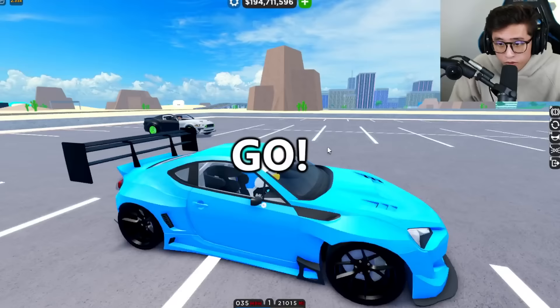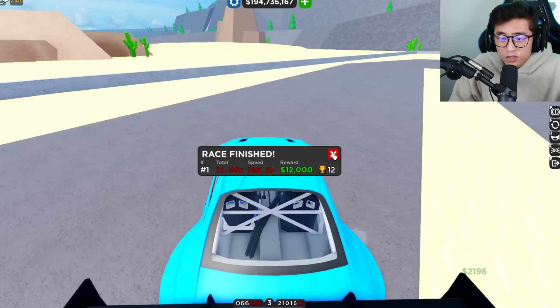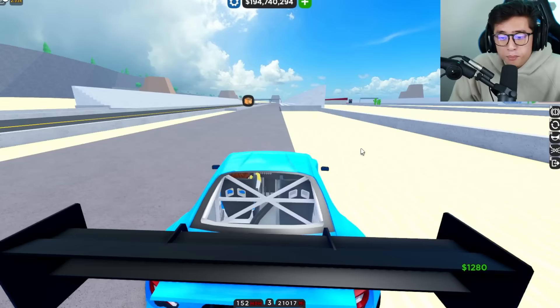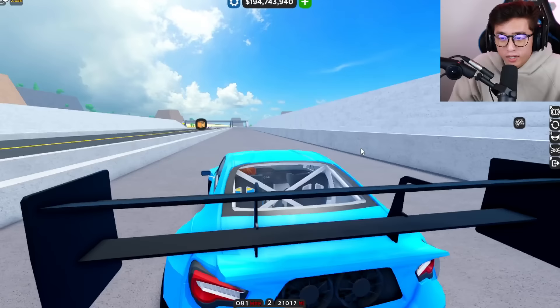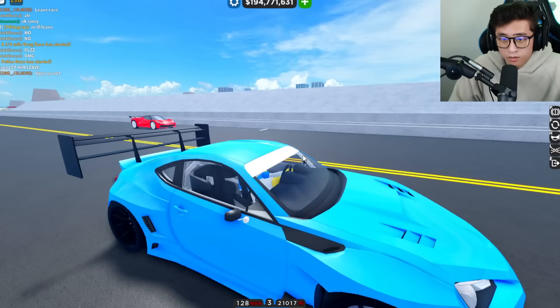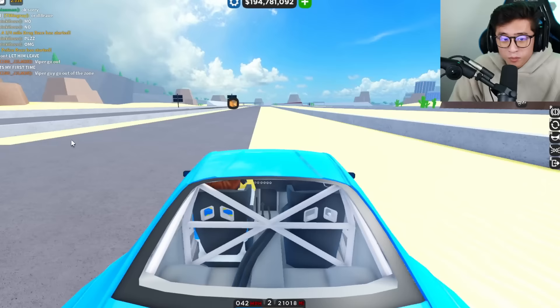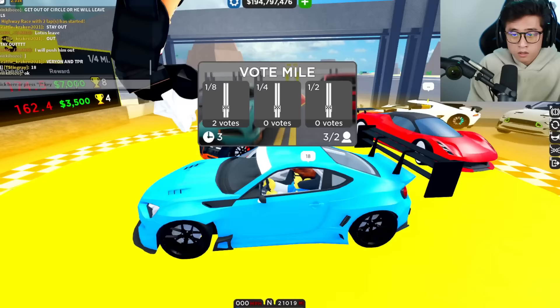We're doing it again and this time we got the Mustang Pro. Oh my gosh — 12.1, this car is so quick! It's like we get some type of boost right at the beginning. Here's another hypercar — let's go! Second place, but we still got an 8.1 on that — that is wild.